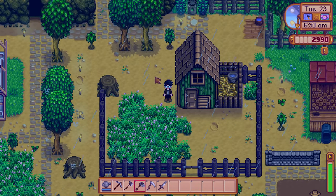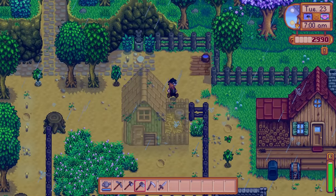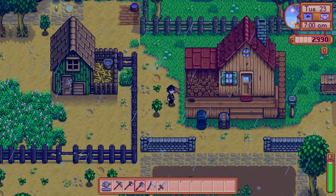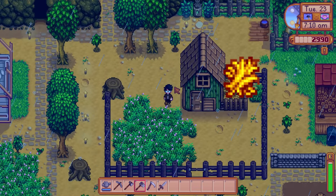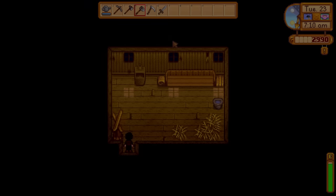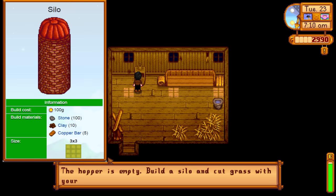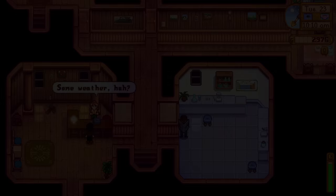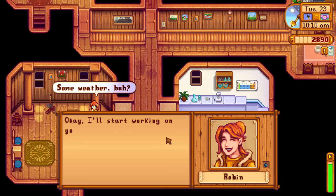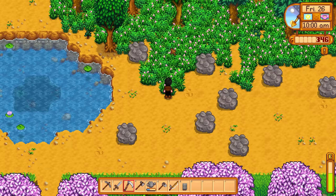Our coop is now complete but there is still one more thing to take care of before we actually purchase our first chicken. On rainy days and during the winter, chickens will not leave the coop and will need to be fed hay indoors. You can purchase hay for 50 gold a piece, but it's extremely cost inefficient, so we will want to build a silo so that we can make our own hay. Once finished, cutting grass with a scythe will have a chance to store hay in the silo.